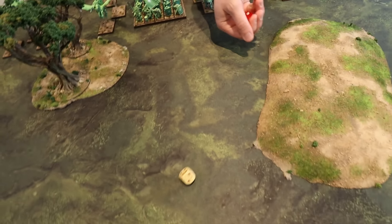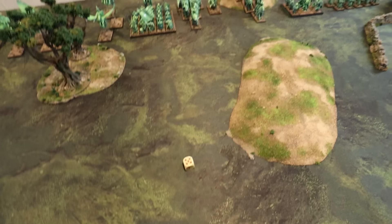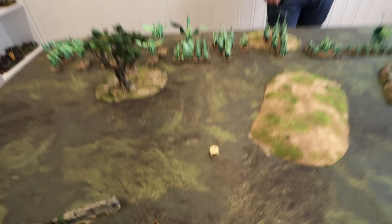We roll off for first turn using Tomb Kings dice. I roll a five. Jonas does the Bretonnian thing and prays. Since I won the roll, I get first turn. But it's nice to make you roll.